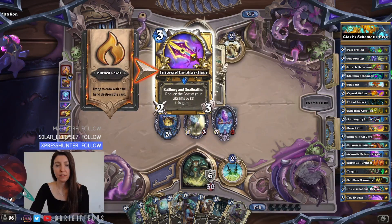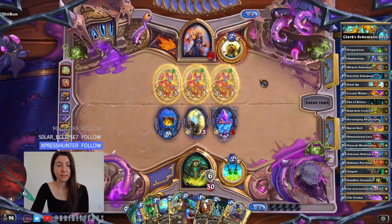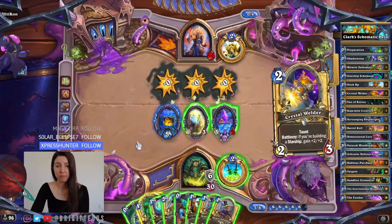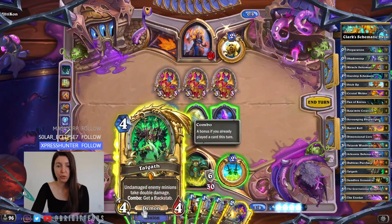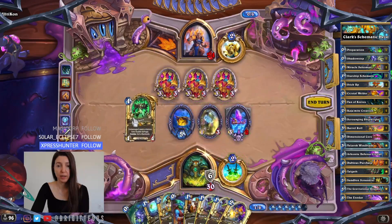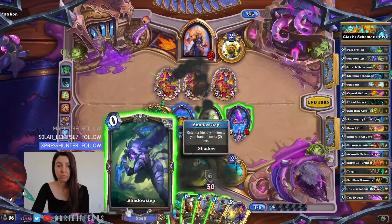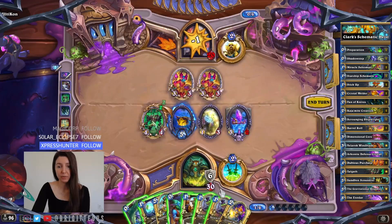They busted their Interstellar Star Slicer — Battlecry Deathrattle, reduce cost of Librems by one. So that's two costs they can't reduce. Let's pick the Divine Shield off all of these. If you're building a starship, gain 2/2. Double damage — so we can get a Backstab and it does 4, right? Let's just go face to keep this Elusive alive.